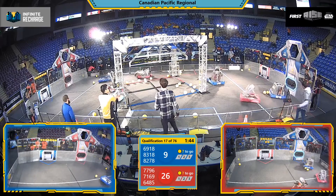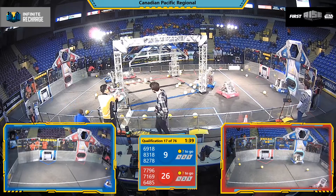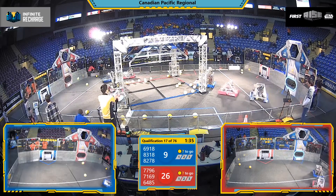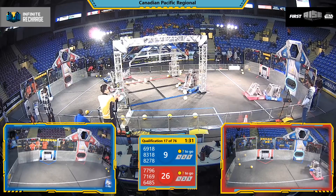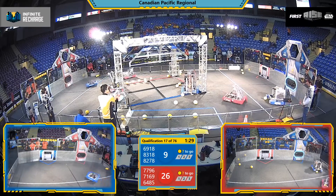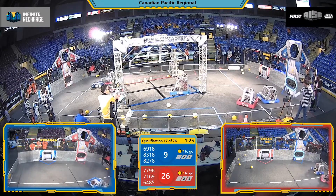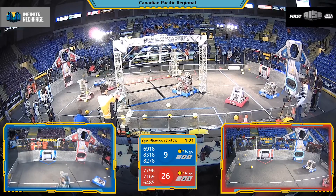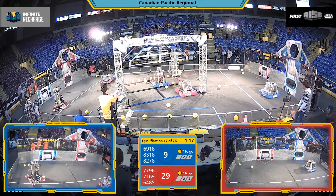Scooping them up now from the center near the rendezvous point. Looks like they've gotten themselves stuck on one of the field elements here. See if they can break themselves free. Rookie team 8318 RSS parked in front of one of those Red Alliance machines — that is Breaker Robotics. They'll instead use that time to break the Mustangs free.